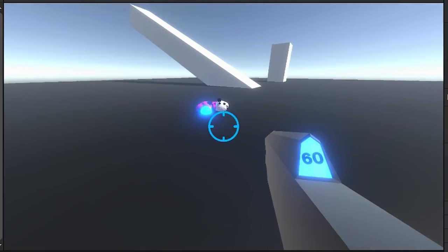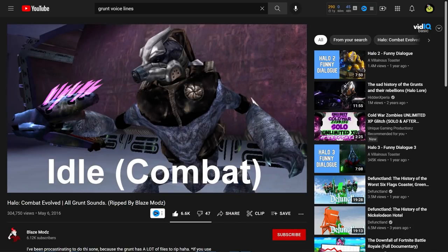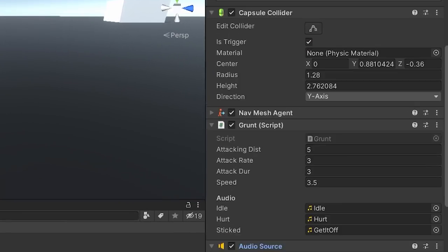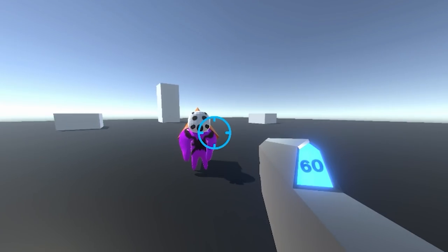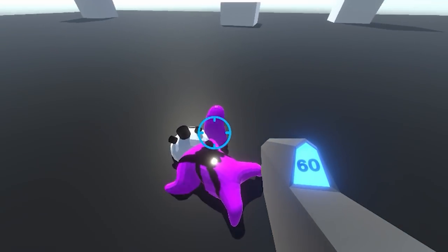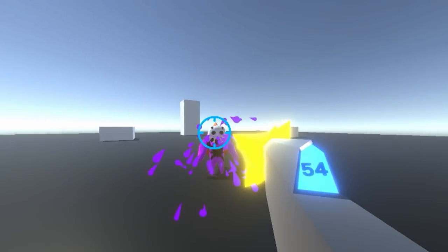Next, we need to add sounds for the grunt himself. Luckily I found a rip of the in-game audio so I'm not going to voice him. There were a lot to choose from, but I wanted to go minimal, so I only added three: idle audio, hurt audio, and stickied audio. It came out pretty good if I do say so myself. And I will fix the ragdoll, I promise.